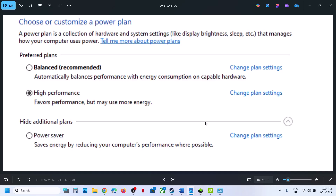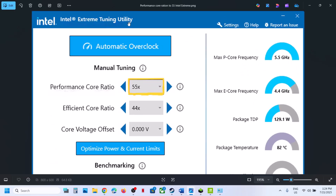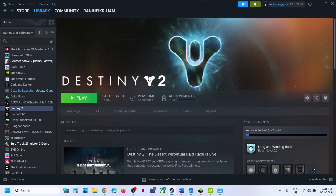If you are using Intel Extreme Tuning Utility software — or you can search for and install it — go to performance score ratio and lower it down. For example, if it's set to 58x or 59x, try 56x, 55x, or 54x. Once you lower it, hit apply and then launch the game and check.